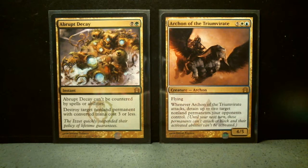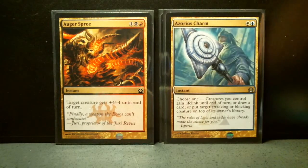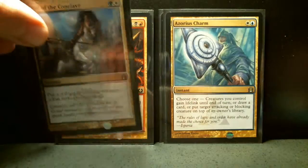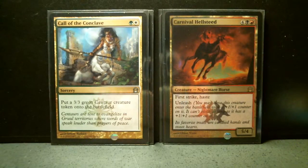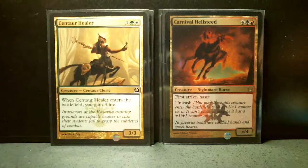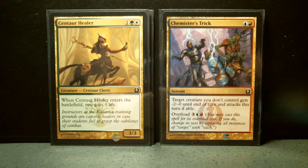Abrupt Decay. Archon of the Triumvirate — I am missing. Armada Worm. Azorius Charm. Call of the Conclave. Carnival Hellsteed — I do not have the regular card, all I have is the one that I got from the intro pack. Centaur Healer. Chemister's Trick — I am missing. Collective Blessing, so I'm up to two.